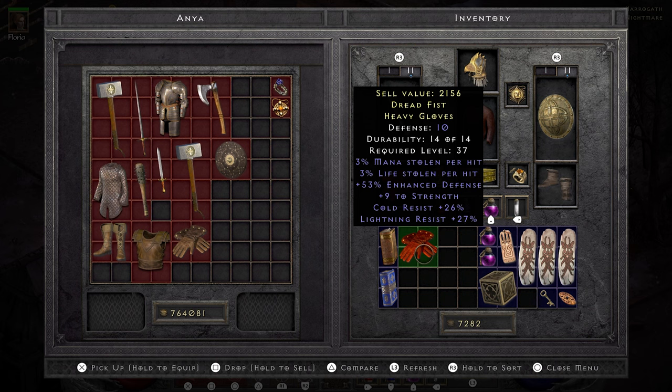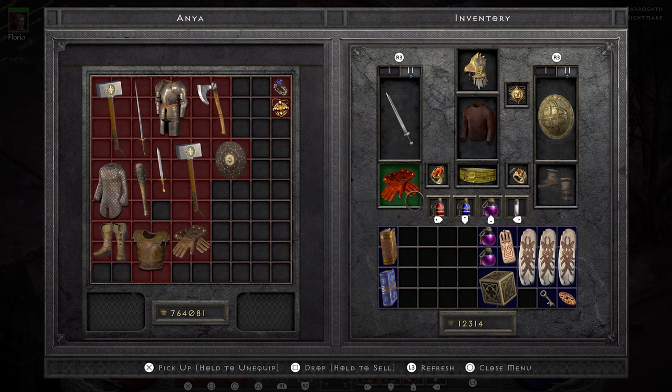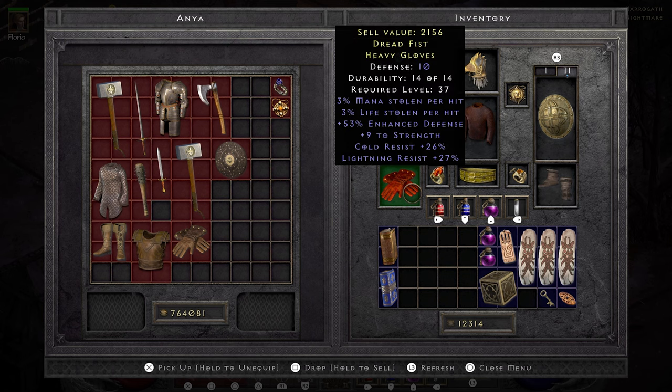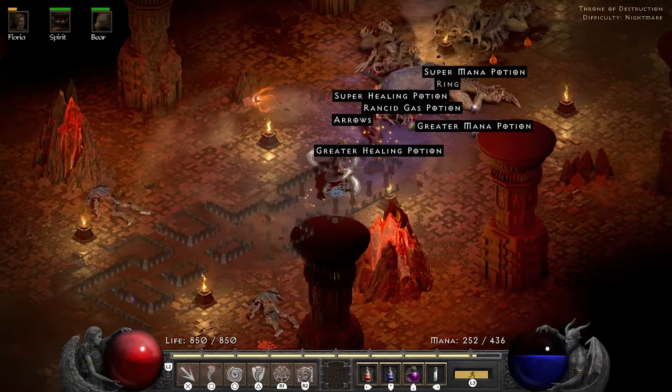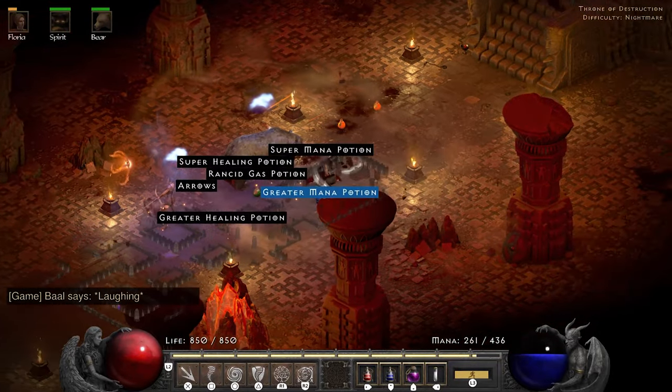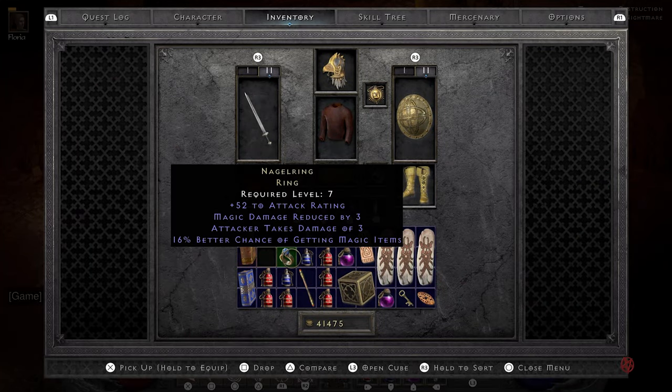My gambling addiction overtakes me yet again. This time I get dual leech resistance gloves — the game is very obviously still trying to tell me to play more melee builds, but I'll take the 26 cold and 27 lightning resist nonetheless. Lister ends up dropping me a unique ring. I ID my Stone of Jordan only to see that Lister frauded me with a 16 magic find Nagel. Oh well, can't change what's done.